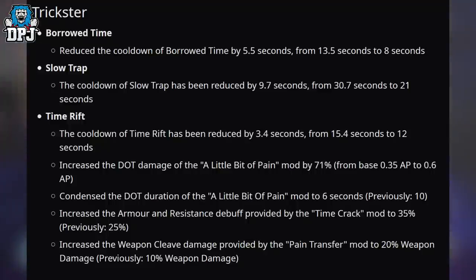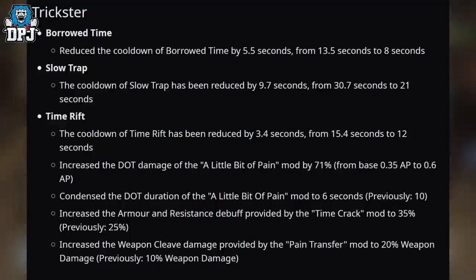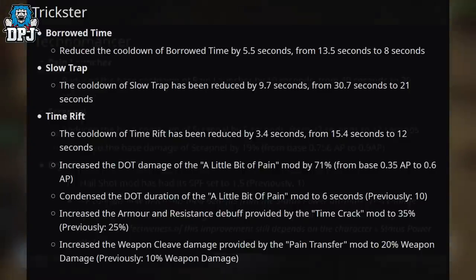Time Rift: the cooldown has been reduced by 3.4 seconds from 15.4 to 12 seconds. Increased the DoT damage of the A Little Bit of Pain mod by 71%, from a base of 0.35 AP to 0.6 AP — AP meaning Anomaly Power. Condensed the DoT duration of the A Little Bit of Pain mod to 6 seconds, previously 10. Increased the armour and resistance debuff provided by the Time Crack mod to 35%, previously 25%. Increased the Weapon Cleave damage provided by the Pain Transfer mod to 20% weapon damage, previously 10%.